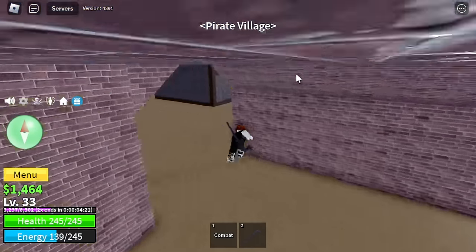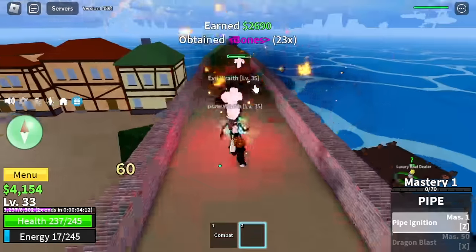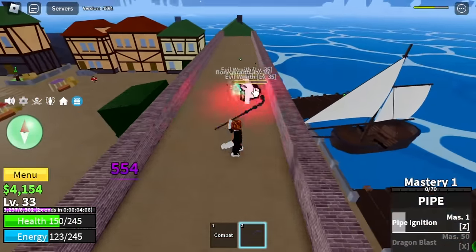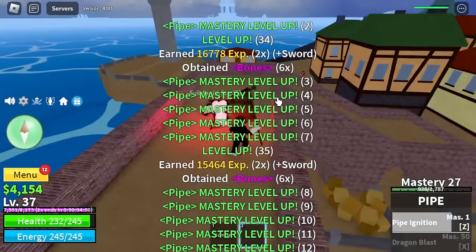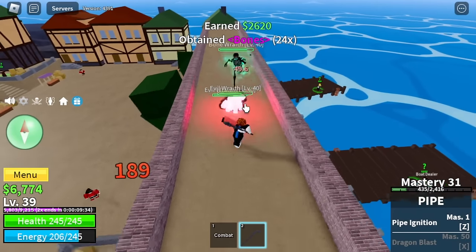We're going to use a stat reset later. For the first skill, we have the Pipe Ignition — a single target skill, which is not really good for grinding multiple mobs. The best mob to grind at this level is the cursed chests. I told you we're going to reach level 60 by defeating these mobs.